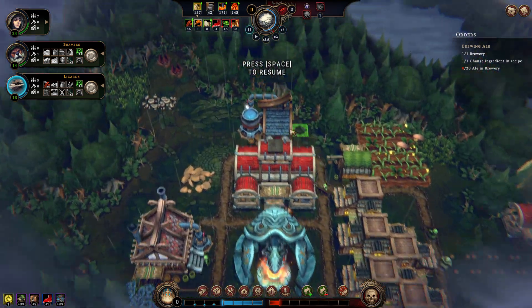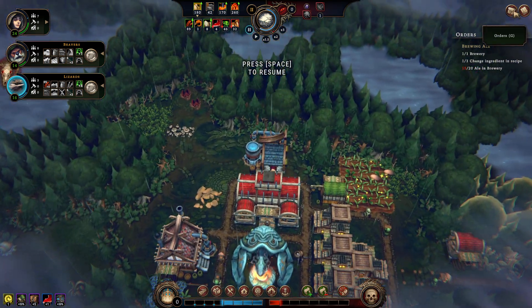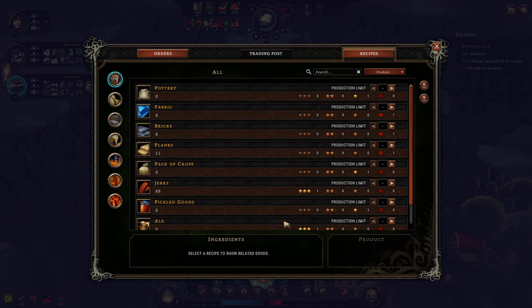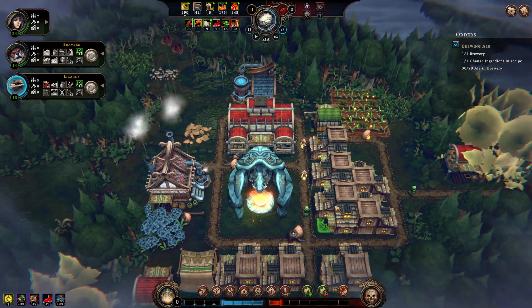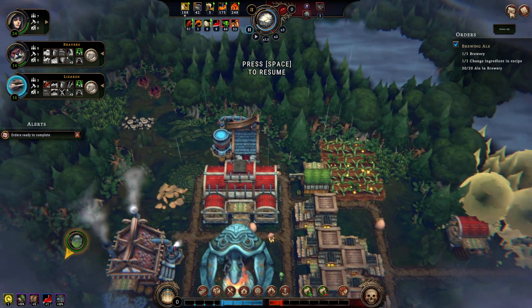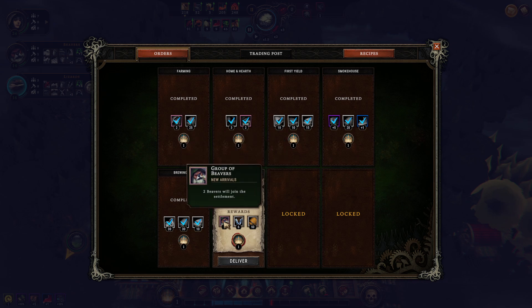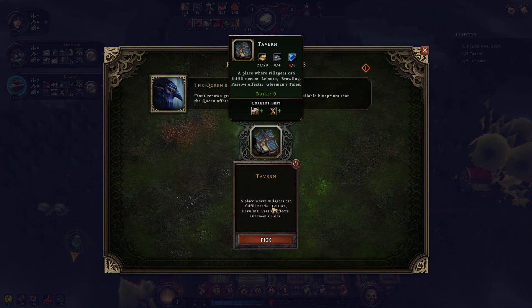If this food count is going up we should be doing fine. The brewery is making ale — isn't that wonderful! Impatience grows but our reputation grows faster. We can still deliver orders. This panel is probably for telling the game what to order from the trading post. Orders are ready to complete. New objective: tavern — a place where villagers can fulfill leisure needs, brawling passive effect, and gleeman's tales. A group of beavers will arrive, plus some tools and barrels.